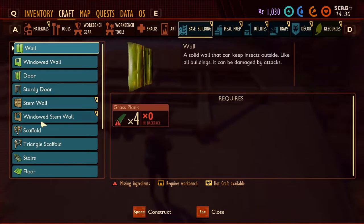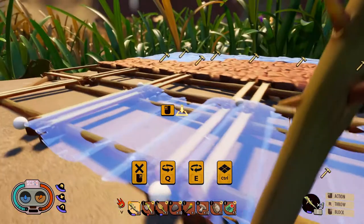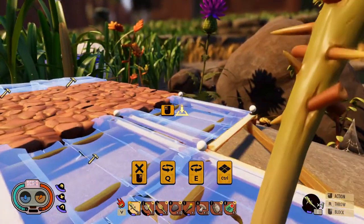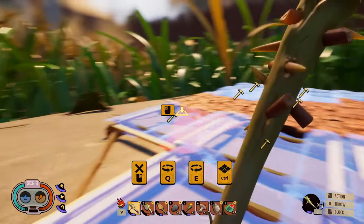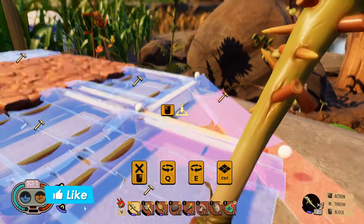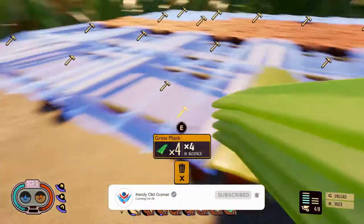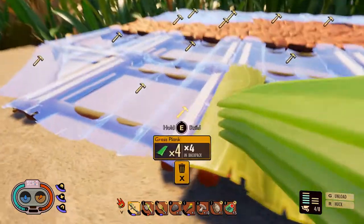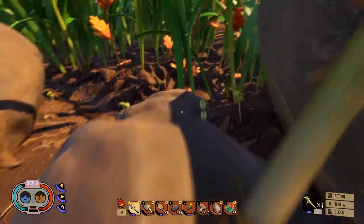Let's craft some floors - I think I want it that way - and then we should be able to craft a triangle floor. Let's grab some planks. And that's some of the floor built at least, and we can walk on here without having to jump, which I think is nice.